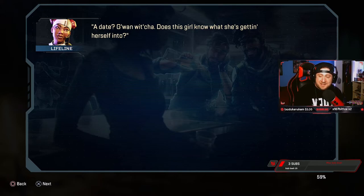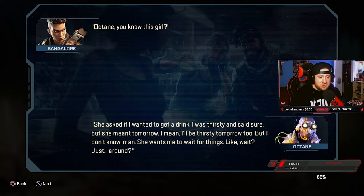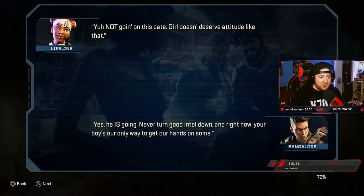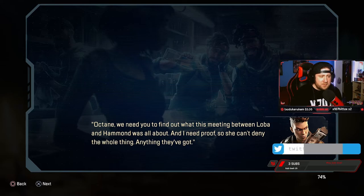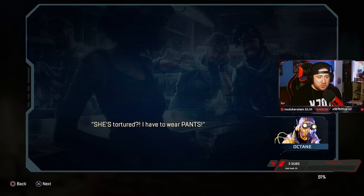'Does this girl know what she's getting herself into?' Bangalore cuts in. Octane explains: 'She asked if I wanted to get a drink, I was thirsty and said sure - but she meant tomorrow. I mean, I'll be thirsty tomorrow too.' Lifeline: 'You're not going on this date - that girl doesn't deserve that attitude.' Bangalore: 'Yes he is going - never turn good intel down. Octane, we need you to find out what the meeting between Loba and Hammond was all about, and I need proof so she can't deny it.'